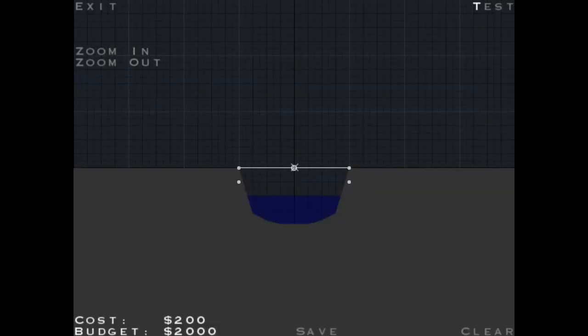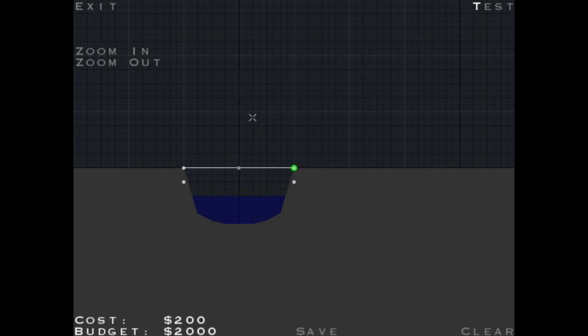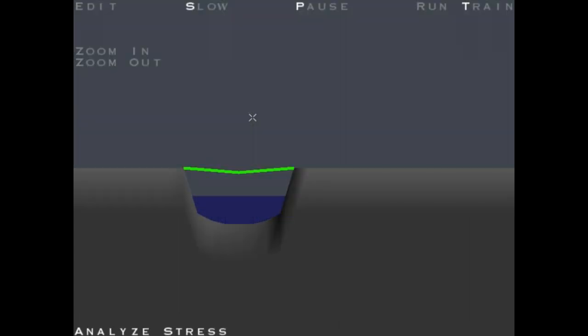The point of this is you have to build a bridge. This is about the simplest bridge you can build — a beam bridge. If I hit T to test, A turns on stress analysis. You see it's nice and green right now. If I run the train, you see how it went red for but a moment there.